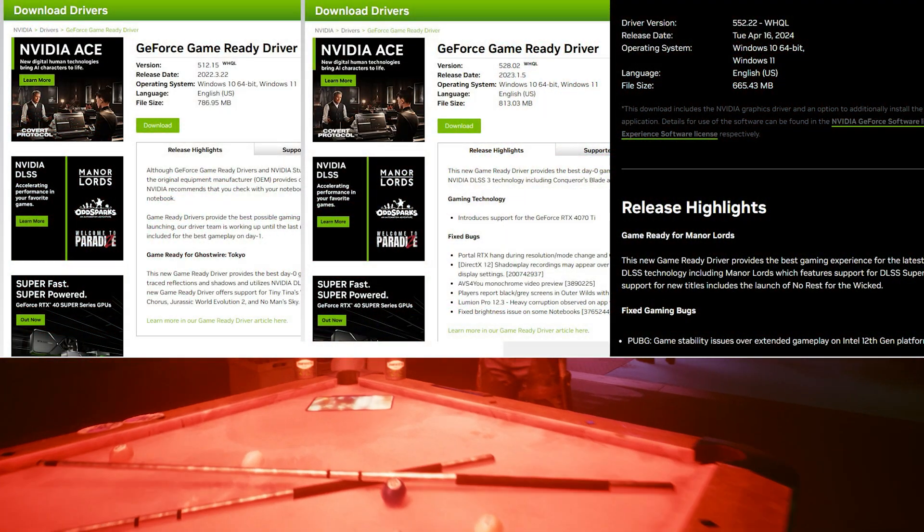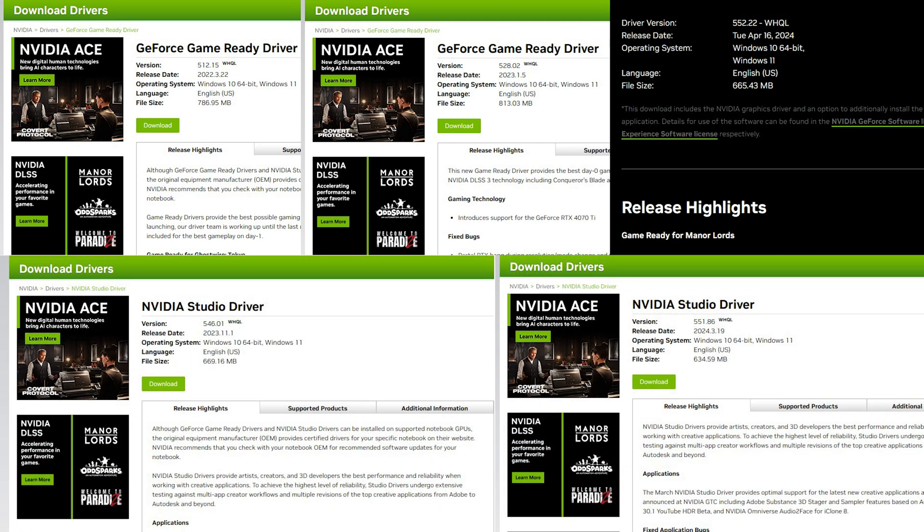We have 3 regular gaming drivers and 2 NVIDIA Studio drivers. I've chosen these to showcase that both types of drivers work just fine in gaming and general work tasks. The oldest driver is 512.15, released in March 2022 — one of the earliest drivers to fully support the RTX 3090 Ti. The next gaming driver is 528.02 from January 2023, and the latest is 552.22, released just a few days ago. The studio drivers are 546.01 from November 2023 and 551.86 from March 2024.